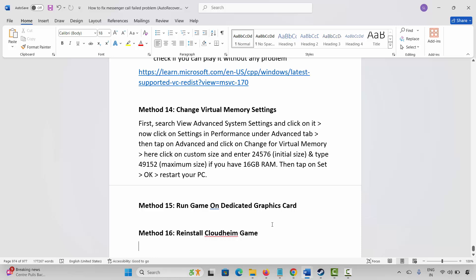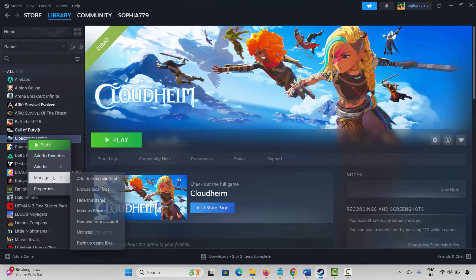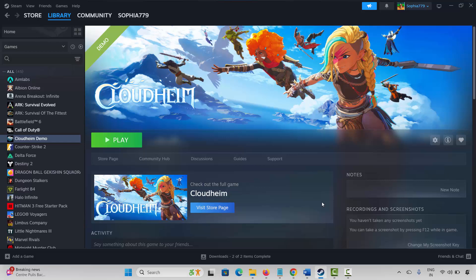If not, the final solution is to reinstall the CloudHam game on PC. Go to Steam, under the Library section, select your game, right-click, click Manage, then Uninstall, and confirm by clicking Uninstall. This will completely remove the game. Once done, restart your PC, launch Steam again, reinstall CloudHam, and click Play to check whether it's working.